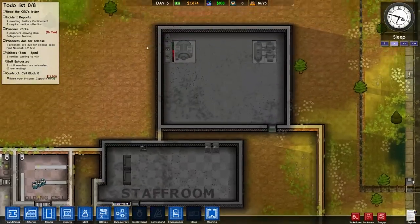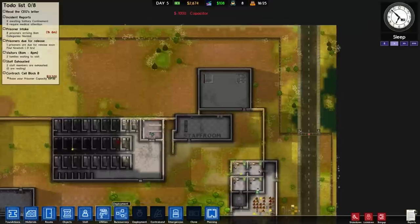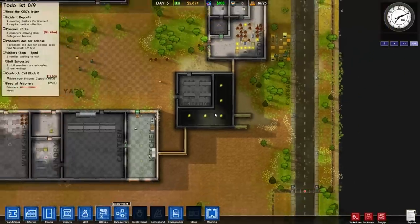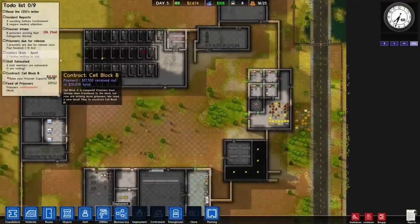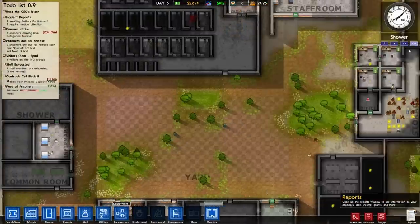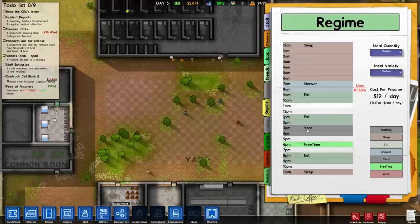We actually might need an extra capacitor to ensure that we don't run out of power. Because if we run out of power, it's not like the end of the world, but it's just a big pain in the ass. Now here's an important aspect to this game — we have the ability to set up what our guys are doing and when they're doing it.